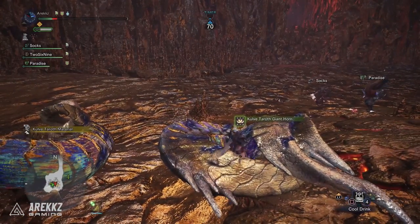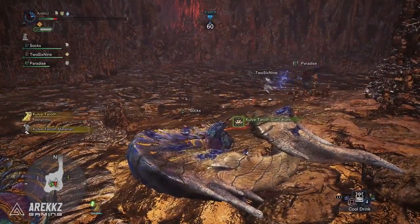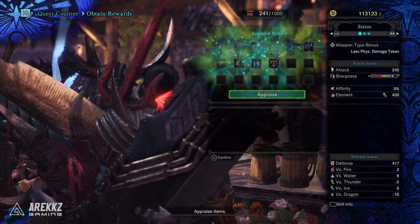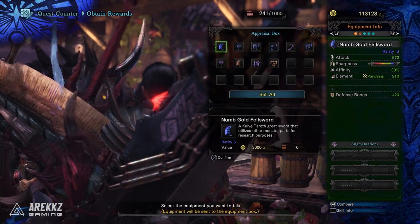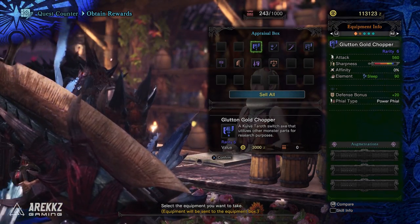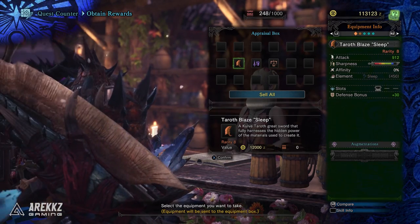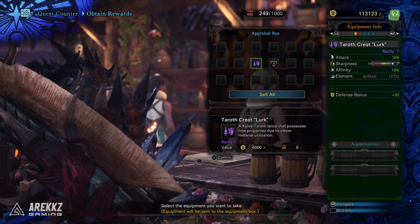Now let's start with what exactly are relic weapons. Essentially these are weapons you get as drops from completing the Kulve Taroth siege. You then appraise these weapons and what you get in return are these hybrid offerings — part Kulve Taroth, part from another monster. So unlike all other monsters in the game, you won't go to the smithy to craft Kulve Taroth weapons; instead you'll be getting these relics as drops.